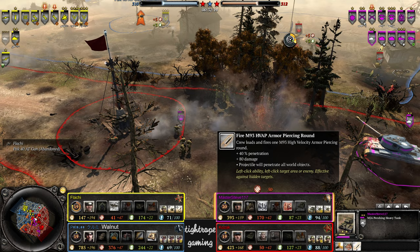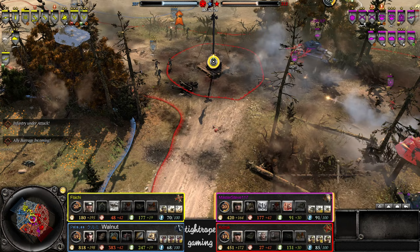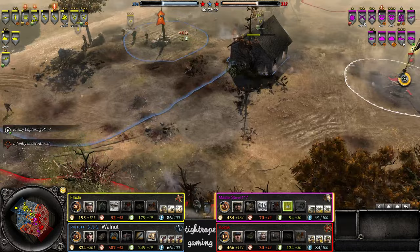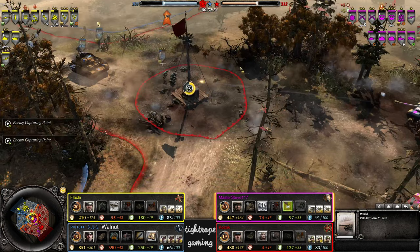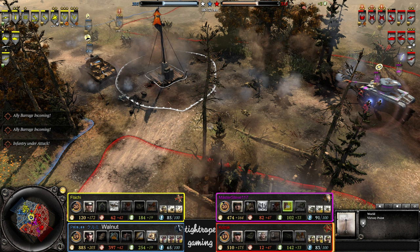Master Steve backing away though — he had the potential maybe to go for a cheeky M93, extending his range if he wanted to sit there and try for one extra shot, relying on the Pershing's durability. Didn't want to take the risk — understandable. Could shout back a T-gun — decrewed again for Flachy. He's having a real hard time against Kozak's indirect fire, so Master Steve pops Combined Arms again to dodge all sorts of indirect fire in the center.